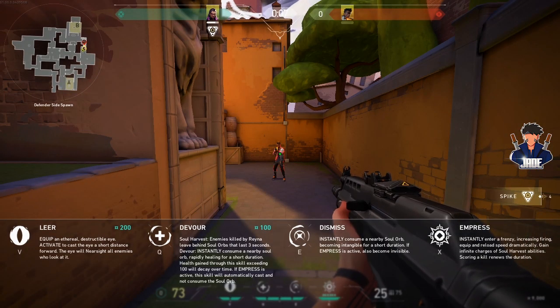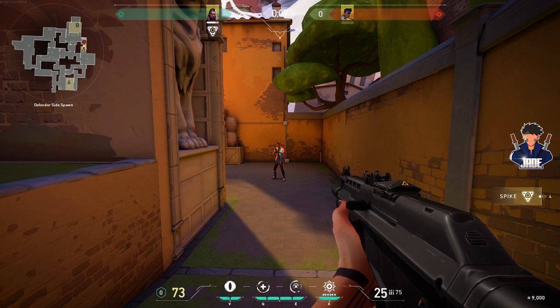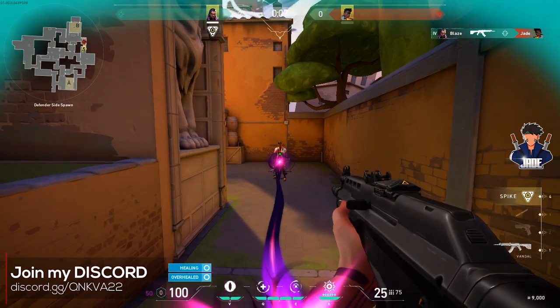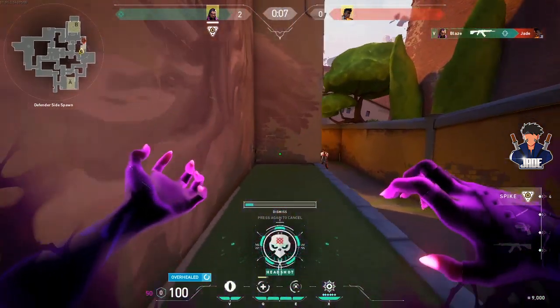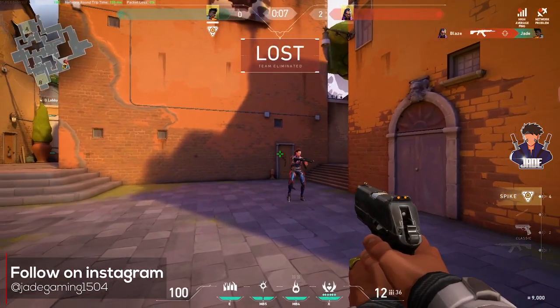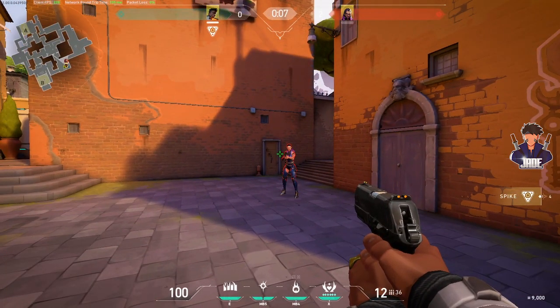Her second and third abilities are Devour and Dismiss respectively, which are connected to one another. Whenever Reyna kills someone, she can consume their soul by using either Devour or Dismiss. By using Devour, she can heal herself to the max, and with Dismiss, she can become invisible and invincible for a few seconds, which she can use to flee from a fight. She must kill an opponent and then consume their soul to either heal or become partially invisible and invincible. Devour costs 100 credits and you can buy four per round.